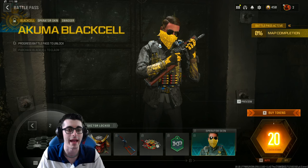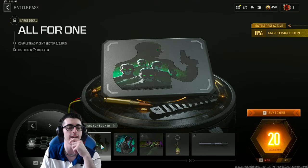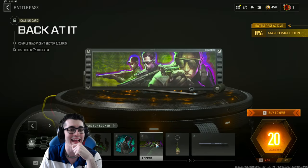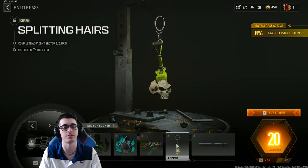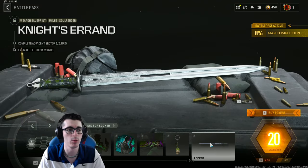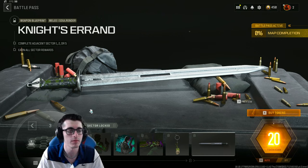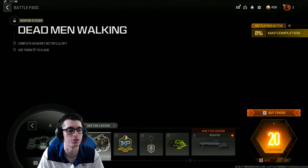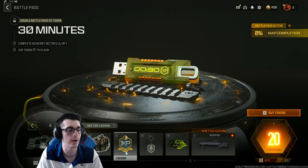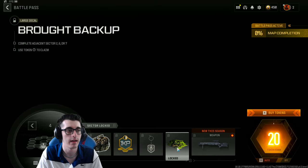Also in Sector 2, there's a new operator skin for Swagger called Akuma with a Black Cell variant featuring a mask. Moving to Sector 3, we have the All For One large decal, the One Is None emblem, a back-added calling card, a Splitting Hairs weapon charm, and the Knight's Errand melee weapon blueprint for the Soul Render — the weapon that came out mid-Season 2 as the Season 2 Reloaded classified unlock.